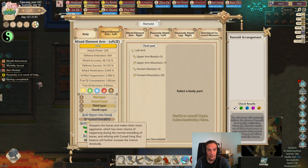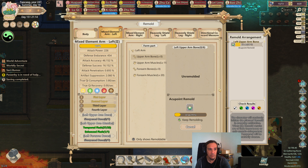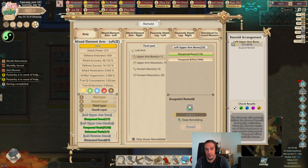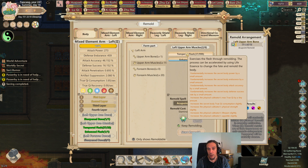We have to amplify our upper arm bone. I'll select no essence and get the remold for three. Sharpened bone is a green one - lucky us. One thing I didn't notice before: whenever you enhance anything, you get a tempered or one of those tempered upgrades on top. So whenever I select Enhanced Flesh, I will always get one level of Tempered Flesh on top of that.